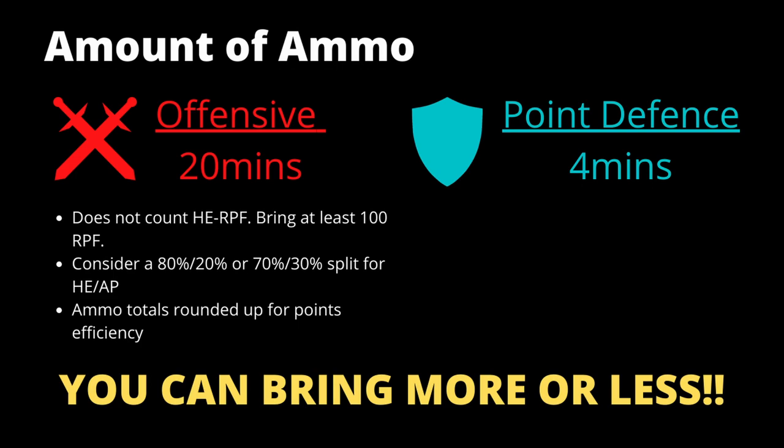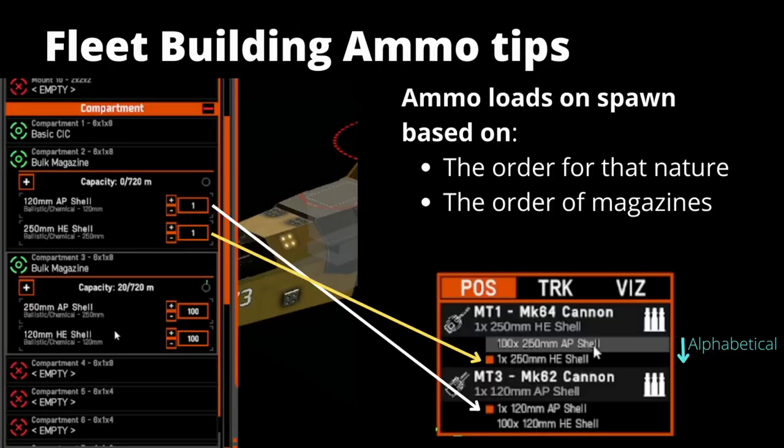This is just a guide, so you can always bring more or less. If you are a very offensive type of player you may want to bring less ammunition, expecting ships to be destroyed more easily; or if you tend to have a lot of survivability and make it to the end of the game, you may want to consider bringing more. Test and adjust after you use these numbers and make it work for you.